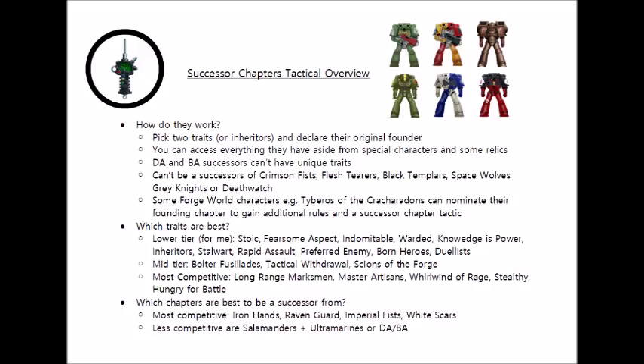Say, for example, if I was playing my own successor chapter, the Blood Eagles, I could declare that they were a successor chapter of the Salamanders. I'd pick my favourite two traits to use with them — say, the tried and tested Master Artisans and Stealthy combination — and from there I'd also be able to access a lot of the other rules for the Salamanders. If I had an entirely pure army of Blood Eagle Salamander successors, I'd be able to use the Salamanders' unique boosted tactical doctrine to give them plus one to wound with Melters and Flamers. You do get to use their specific boosted doctrine even if you're a successor chapter, and you don't have to pick the Inheritors of the Primarch successor traits.